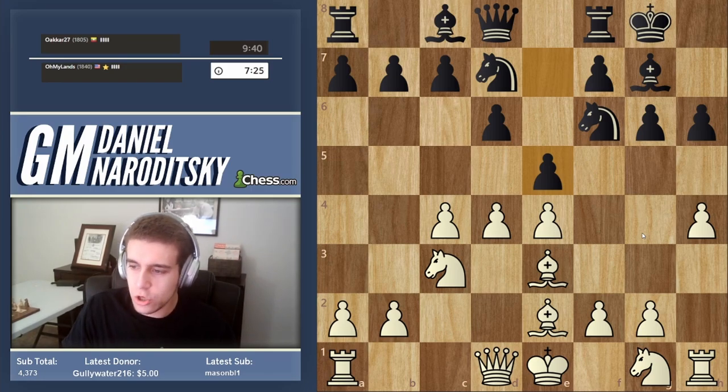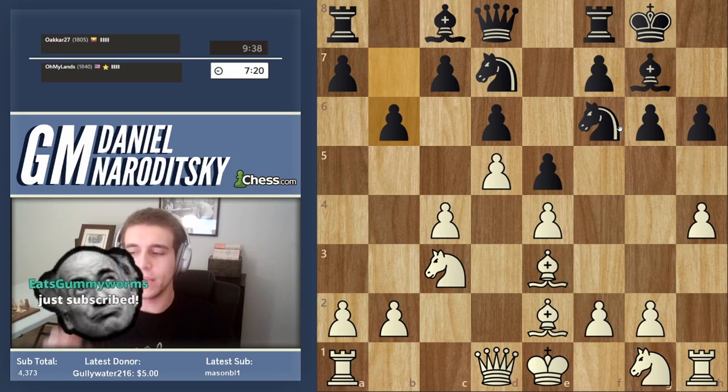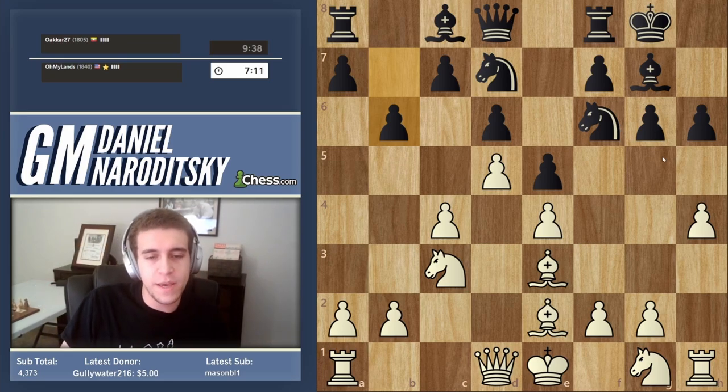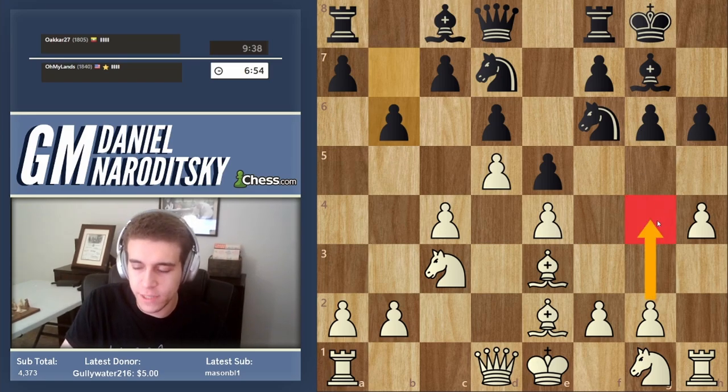Should we close the center or take? We should absolutely close the center. Since we're attacking on the kingside, we should close up the center so we can focus our efforts there. He goes b6 — a weird move that doesn't really do anything. That's not a King's Indian type of move, and it gives us basically free reign to attack on the kingside.